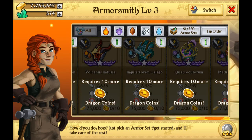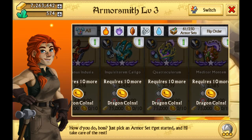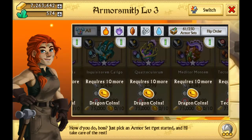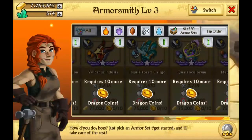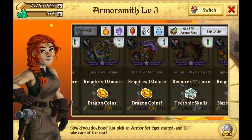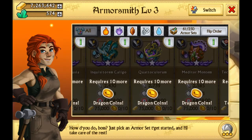So we have Volcanus Indusia — Fire Earth. Then Inquisitorum Caligo, which is for Water and Air. And we have the Quanta Calorum — holy crap, are they going Latin or something? That one is Spirit of Water. And then we have the Earth Spirit, which is the Minutum Montum. That is actually the easiest one to find. The Quanta Calorum, what a name, and the Water Air one, the Inquisitorum Caligo — just name it like a blue thing with horns on its head, I don't know.